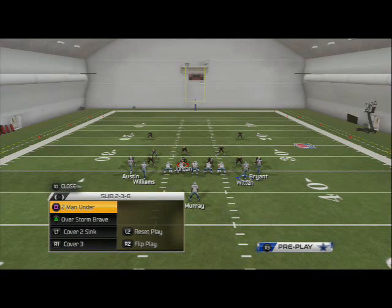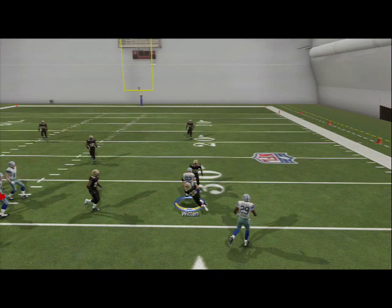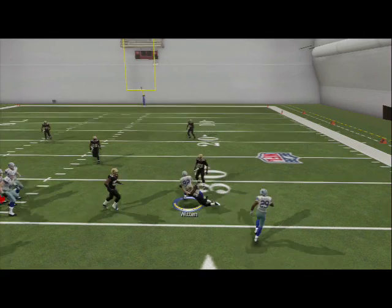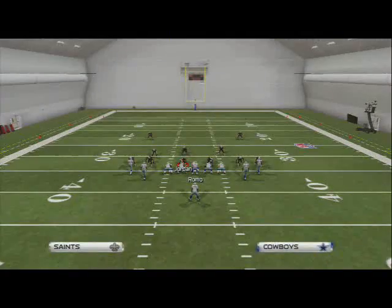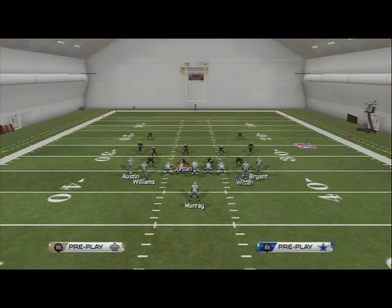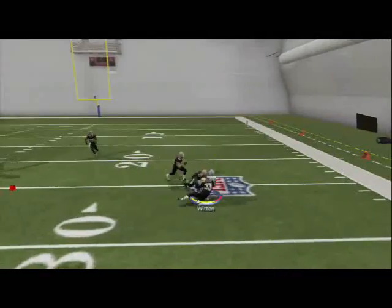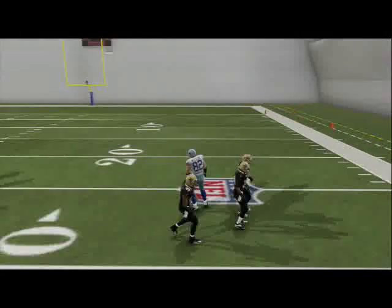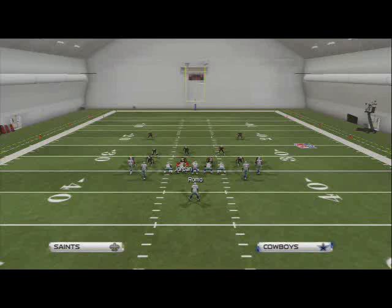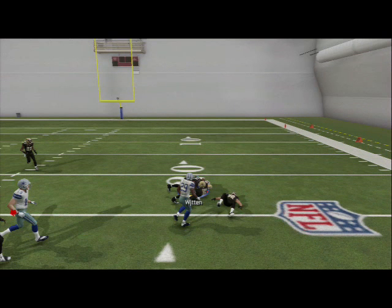Against cover two sink: motion, snap, throw it, click on — you just user catch it for a quick three yards. They can't stop it. Against cover three it's not going to stop it either. Man coverage can stop it — it's a lot like the Madden 12 motion snap streaks, but it's a hitch route. I think you can do it out of streaks too, but I like the hitch route better; it's a little more effective in my opinion.